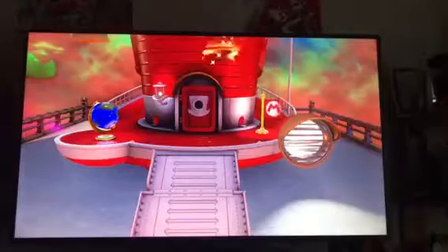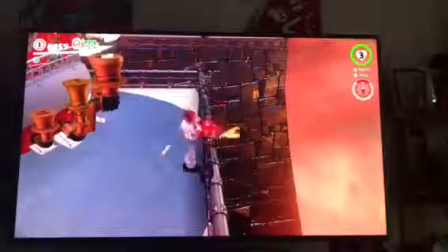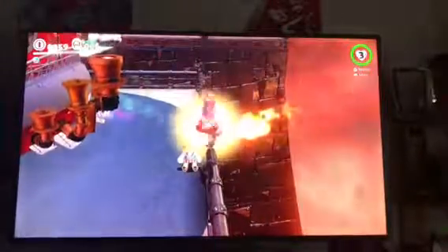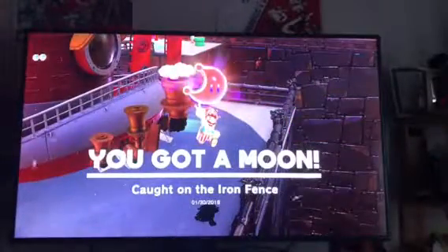Now we're going back to the Odyssey because there's one more power moon hidden behind it — I'll show you how to get it. It's very well hidden, but actually pretty easy. You want to make sure you do it on the Bowser statue that's facing this way — this one right here. Keep holding the cap on it and it will reveal the power moon.